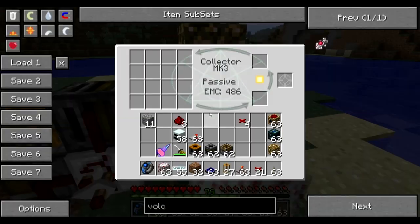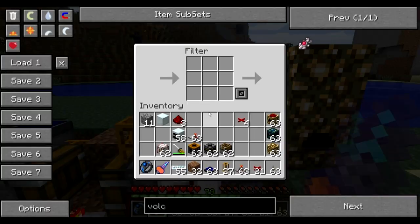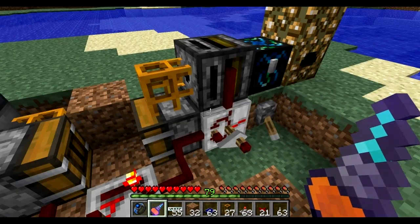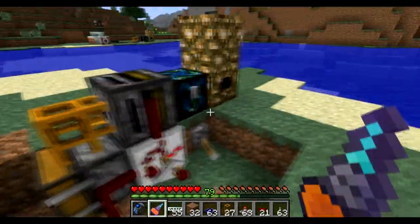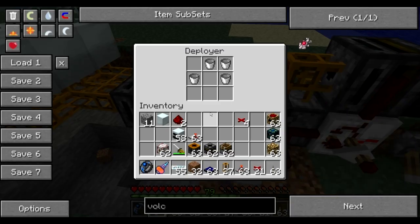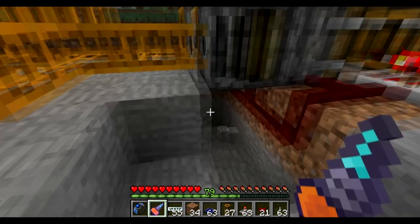Hopefully if I didn't forget anything — let's check. A filter which is empty: place one redstone dust in it. Set the time intervals on the timer to one and a half seconds; that's the ideal time if you're using a Mark 3 collector. If you're using a lesser one like Mark 2 or Mark 1 you'll need an even longer delay. Check: deployer with buckets, filter with a lava bucket, retriever with an empty bucket, and geothermal generators.